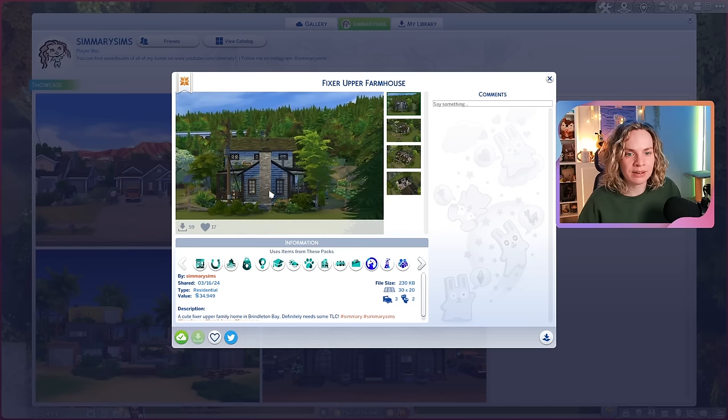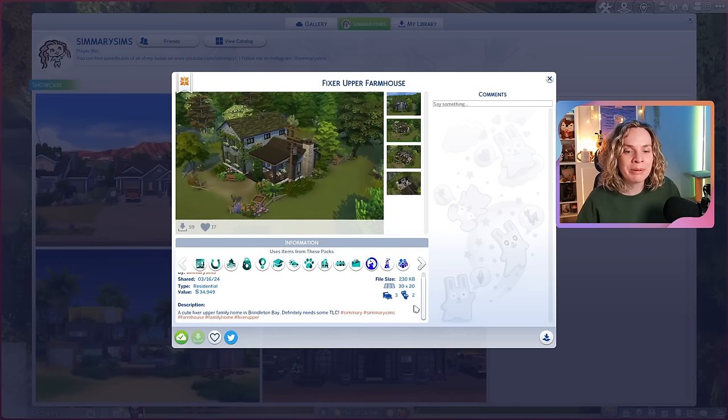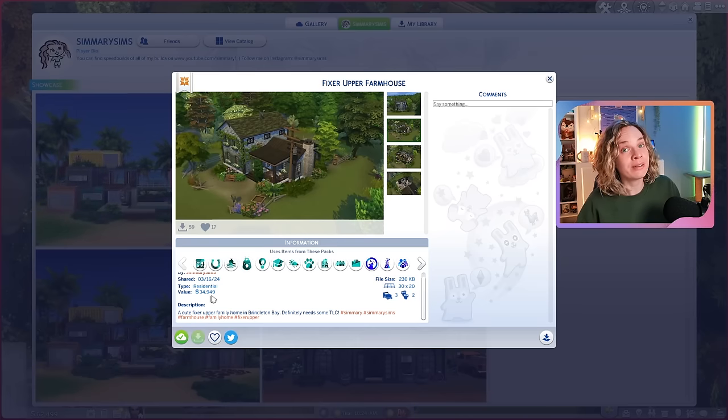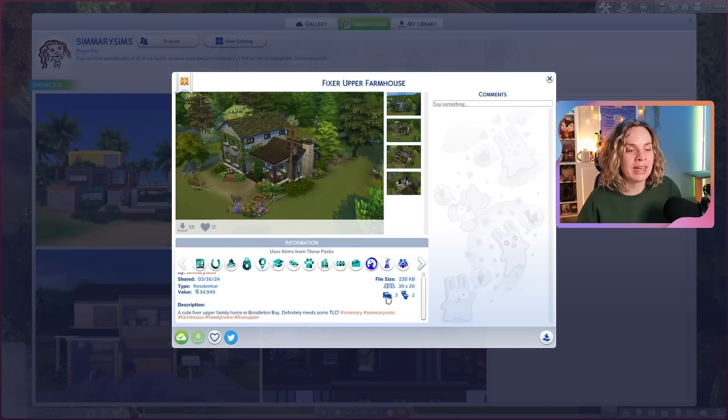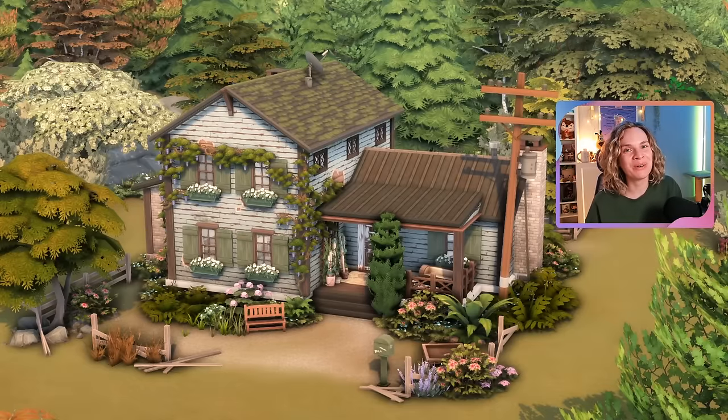That's basically it for this fixer upper farmhouse. It is up on the gallery — I did technically build it sideways since I wasn't aware that was the front of the lot, which makes it look a little sad on the gallery thumbnail. I built it on a 30 by 20 lot in the world of Brindleton Bay and it comes in at just under 35,000 simoleons. For a house this spacious with three bedrooms and two bathrooms, I feel like that's really not bad. You could easily turn it into four or even five bedrooms if you used the little hobby room downstairs as a bedroom as well.